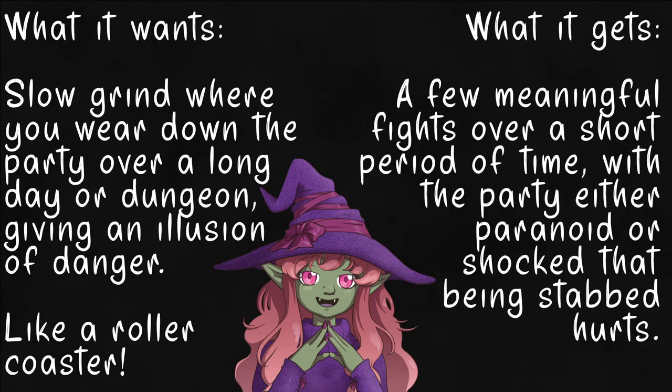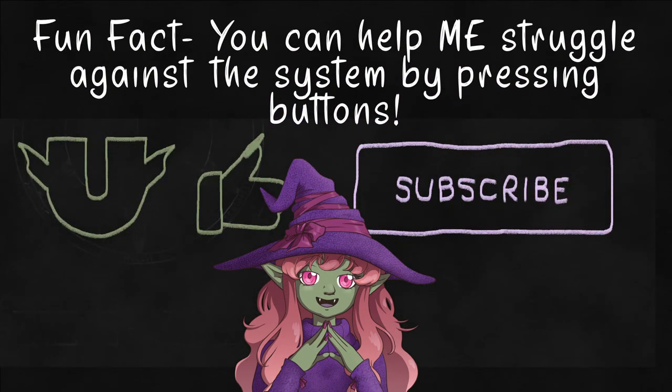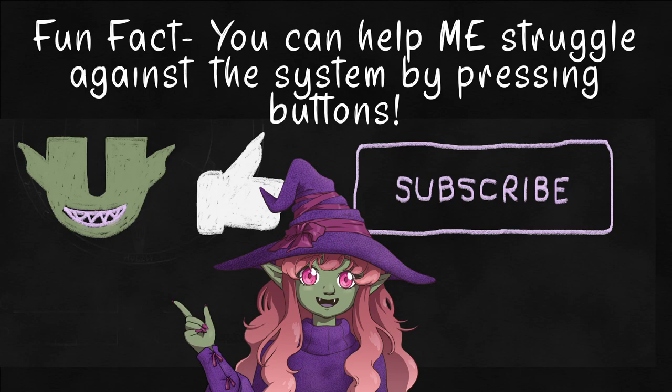In reality, the party expects around three to four encounters, and are completely sporadic about pushing their luck or resting every fight. Some will run when people start dropping, and others will run forward screaming death or glory. The system is actually decent at what it wants to do, but that's not what most people actually need. So to make this better for us, we need to recognize where we're struggling with the system — where it breaks.